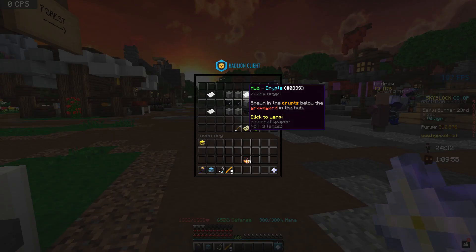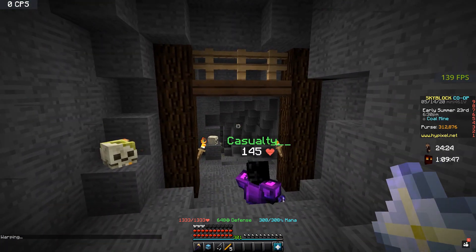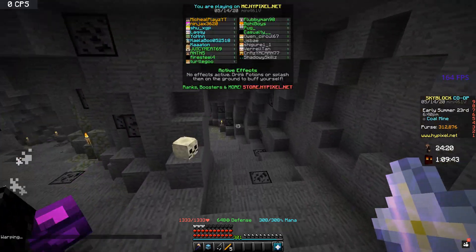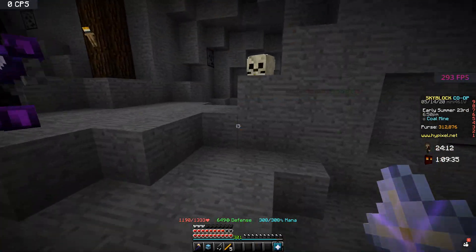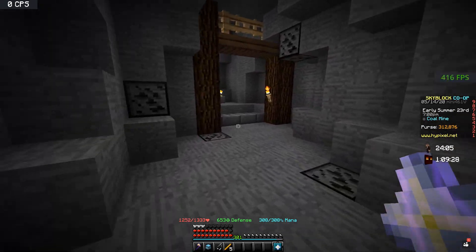So you can either do slash warp crypt, or you can just click on it. I mean, it's easier to type it than clicking it — at least that's what I prefer. But if you click on it, as you can see, I can just warp here. That's just easy. I can instantly warp to the Revenant area without having to walk past the entire hub to get here. This is very convenient, Hypixel, but again this warp is for MVP+ only.